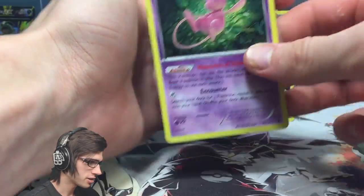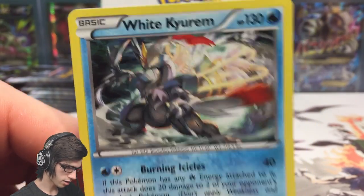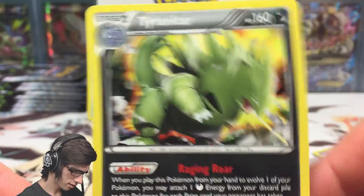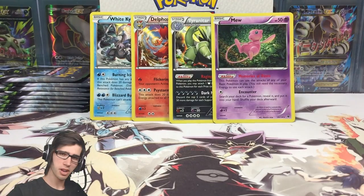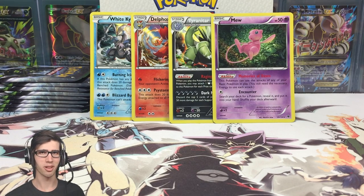Let's have a nice close up of each holo - Kyurem, Delphox, Tyranitar, and Mew. Let me know in the comments which of these four holos is your favourite and why. Weird part in my opinion, but if you enjoyed part 3 of box 4 be sure to drop a like. Check out parts 1 and 2 linked in the description. I look forward to seeing you guys in part 4 or another Pokemon TCG opening - thanks for watching, peace!